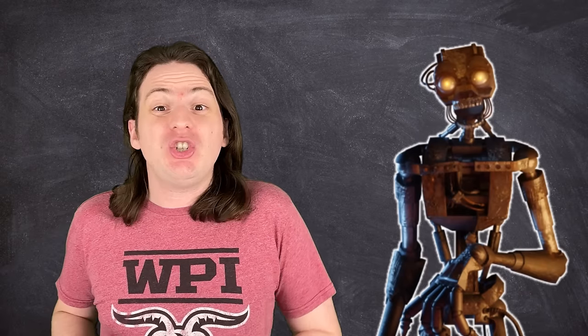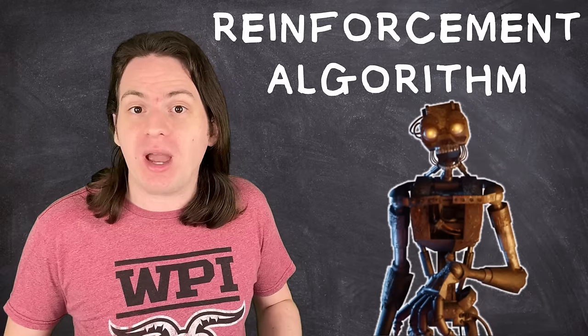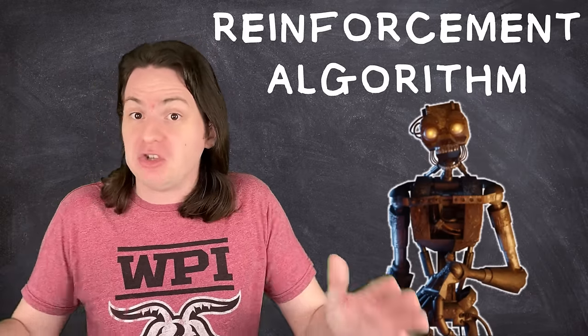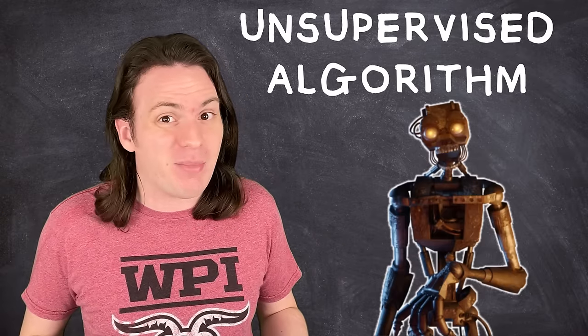Going back to Five Nights at Freddy's, the Mimic probably should have been a reinforcement algorithm so that when it tries to pull your arms off, you can tell it to stop. But instead, it seems to be a straight unsupervised algorithm. Not a great plan.